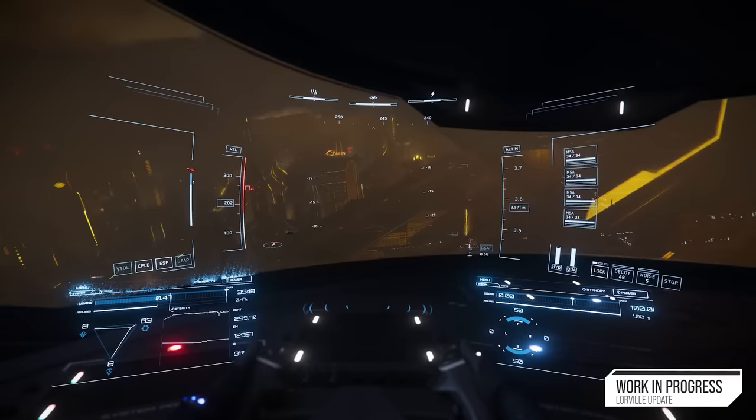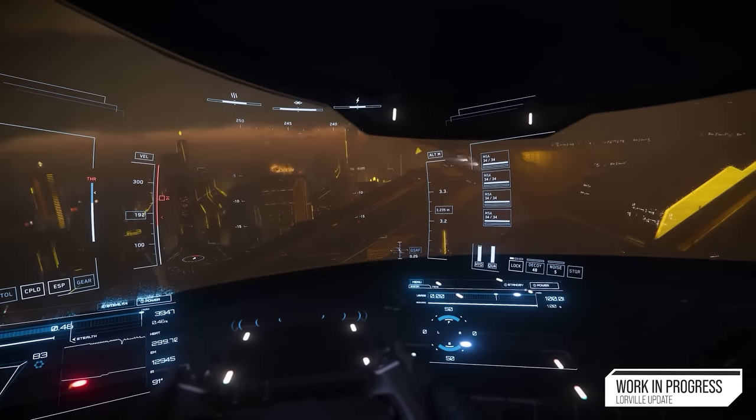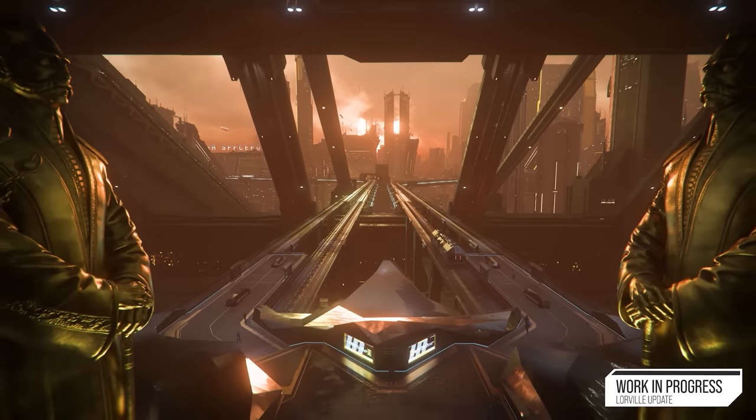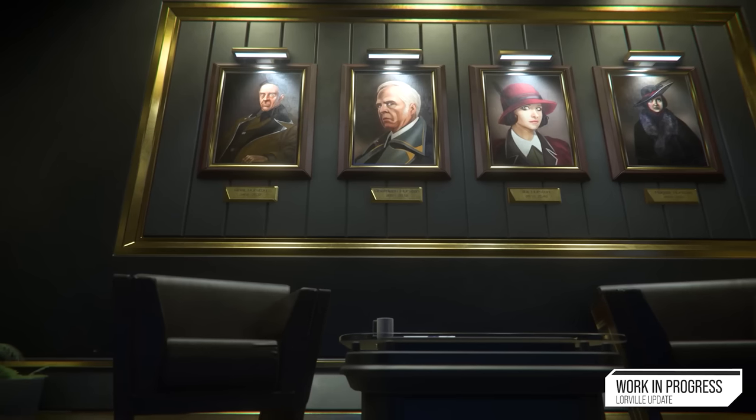In case you missed it over the weekend, Alpha 3.19 is now available to Wave 1 testing on the PTU group. Salvage contracts, new encounters at Ghost Hollow, and more are available to test as we lead up to Invictus Launch Week, otherwise known as Fleet Week.